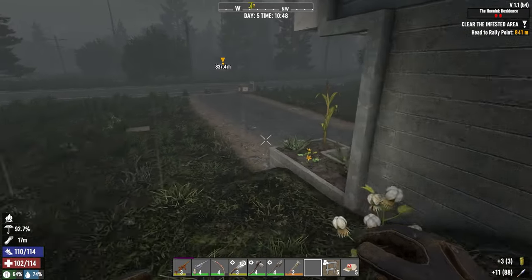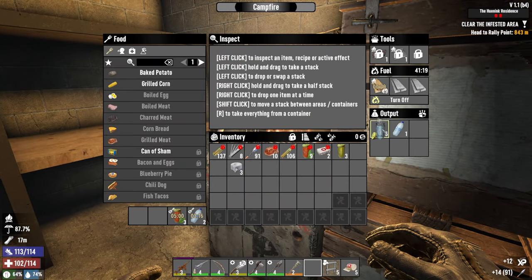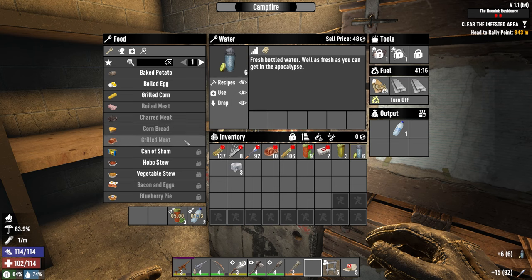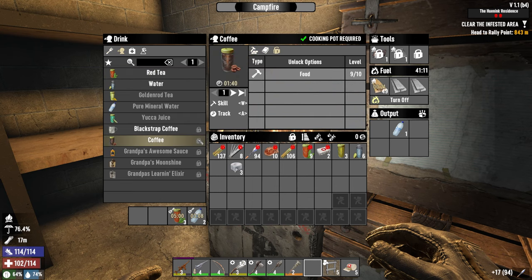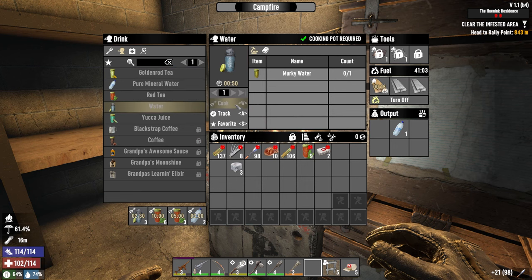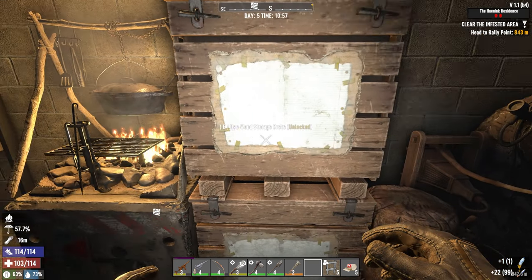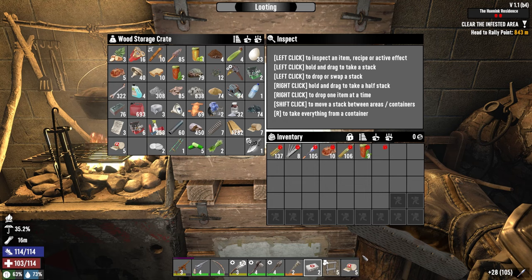Nice baby! Why can't we make coffee, man? I cannot make coffee — I need one more. Make more red tea then. Pure mineral water, baby! Pure mineral water, man. Nothing probably — this one is going to stay there.